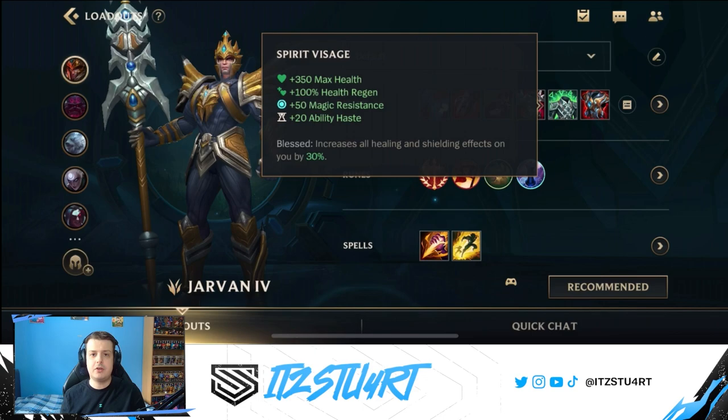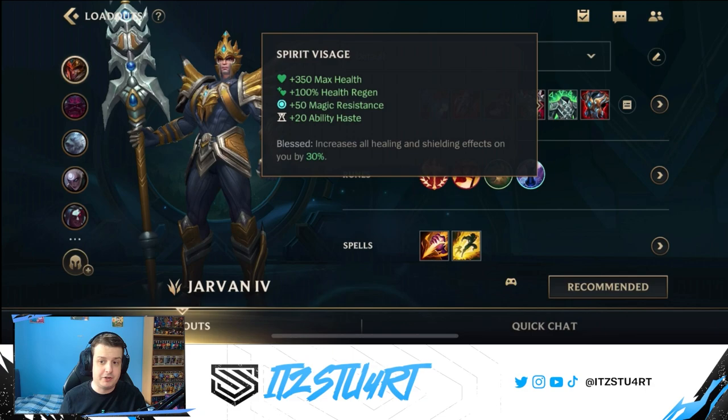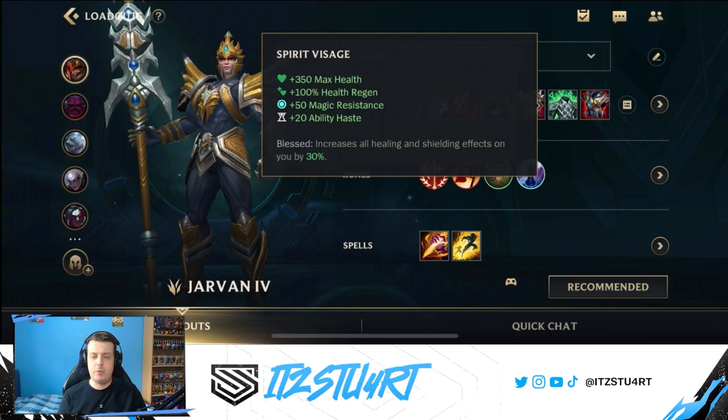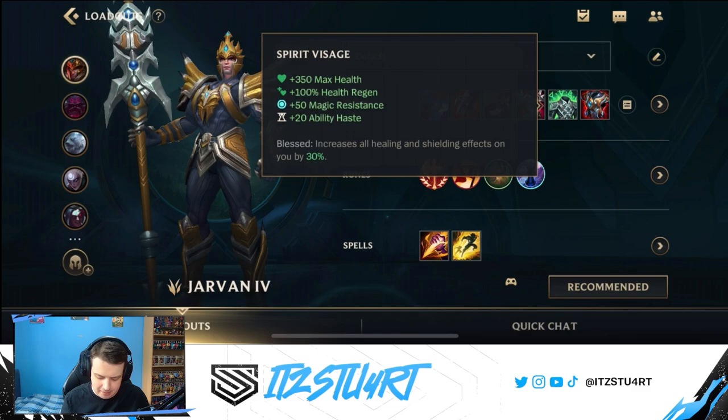Spirit Visage is a really good magic resist item for Jarvan. The Blessed passive increases all healing and shielding on you by 30%, which is great because Jarvan's second ability gives you a shield — so after your flag-and-drag combo when you're right next to enemies, your second ability will give you an even bigger shield with Spirit Visage, making you tankier against AP damage.